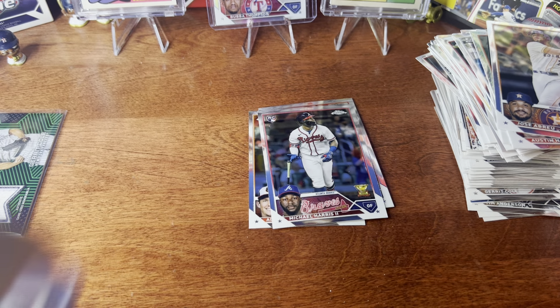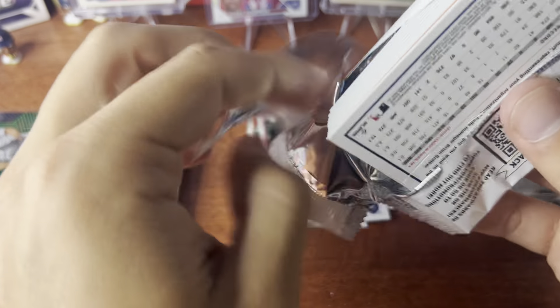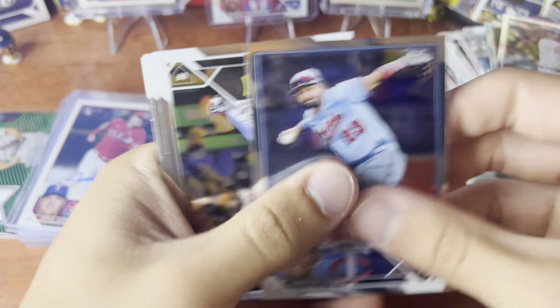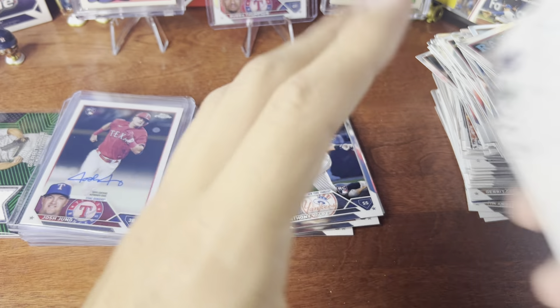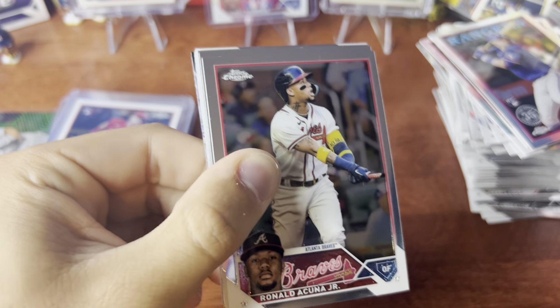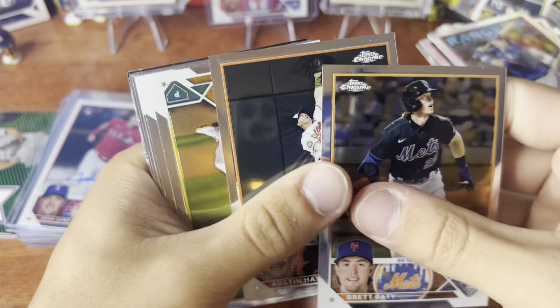I still like the Garrett Cole to 99 — that's a big one for me too. Austin Riley on the back. Won't be Carol. More base, Peraza, Zach Wheeler prism, Austin Riley. Another Acuña — that's another $20 credit right there. We'll take that all day. Brett Beatty, Austin Hayes okay.